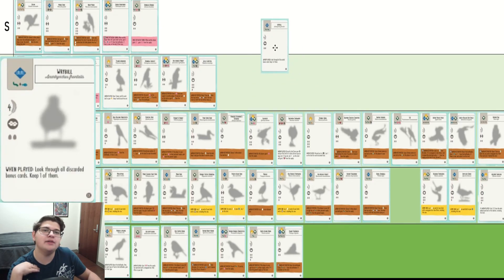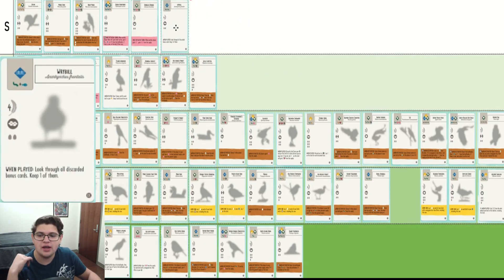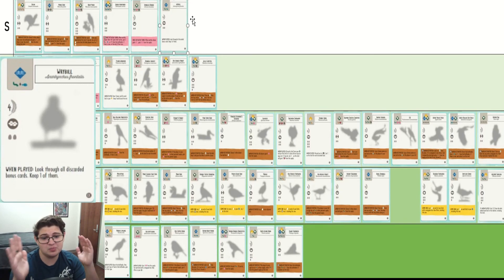Rival is, in my opinion, going to be the first and only of these Oceana Birds S-tier bonus card bird. Pretty often with Rival, you'll be looking at between eight to ten victory points just from the bonus card, so I think this is way up there. So much sifting, very, very good.